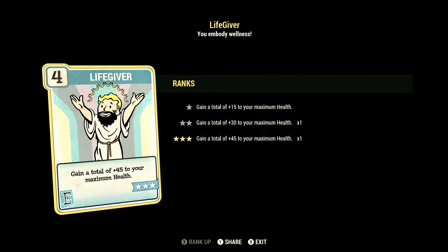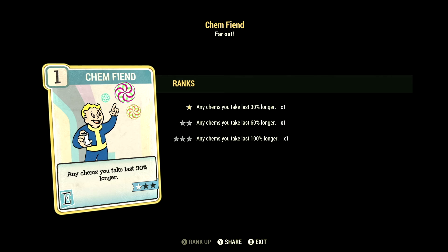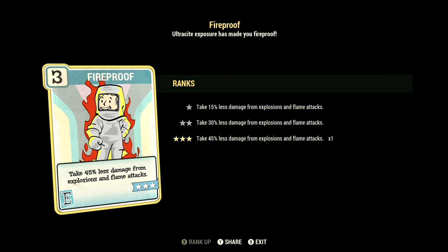Over in Endurance, we have 10, and this one has Life Giver at 3 stars — gain a total plus 45 to your maximum health. We have Ironclad at 2 stars — gain 20 damage and energy resistance while not wearing Power Armor. We have Chem Fiend at 1 star — any chems you take last 30% longer, and we are taking Overdrive and Psycho-Tats in this video. We have Fireproof at 3 stars — take 45% less damage from explosions and flame attacks.